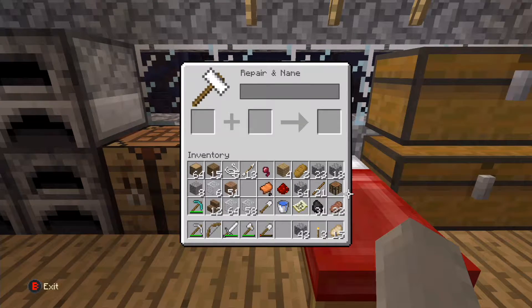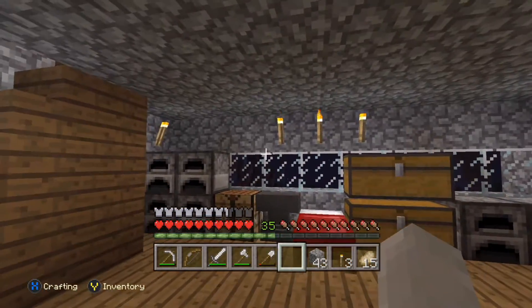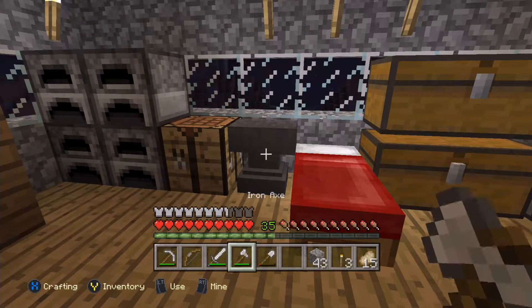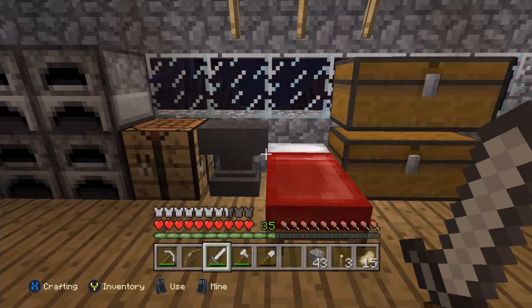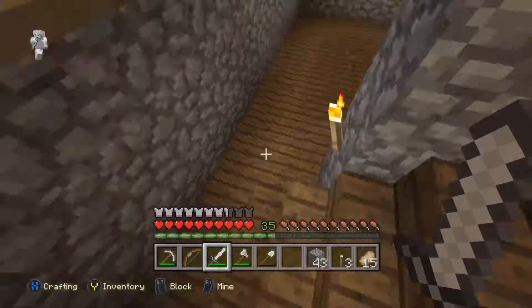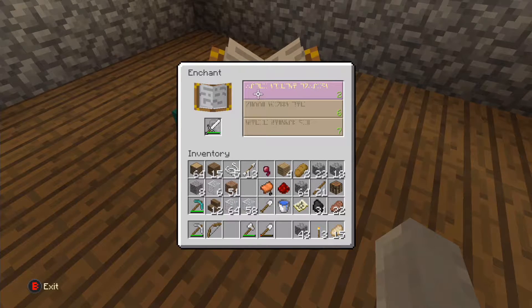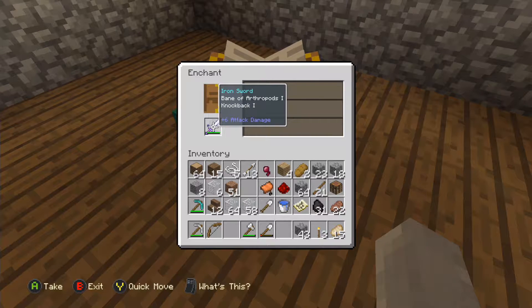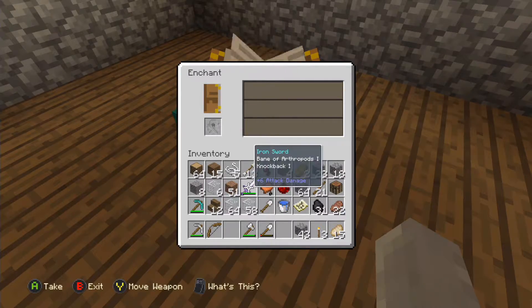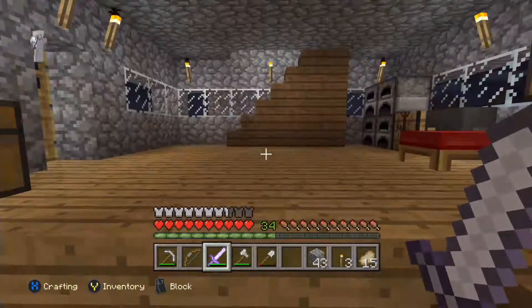Can you actually use it? You can put name tags in there and rename stuff - that's pretty dope. I was thinking about enchanting this but I don't want to waste levels. I guess I can waste a level - maybe get sharpness. Please be sharpness. Are you serious? Bane of arthropods and knockback one. I guess that's better than nothing - I could pick another one but it's okay, that's fine.